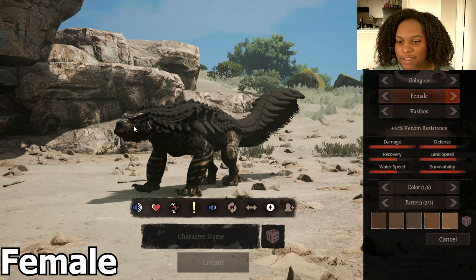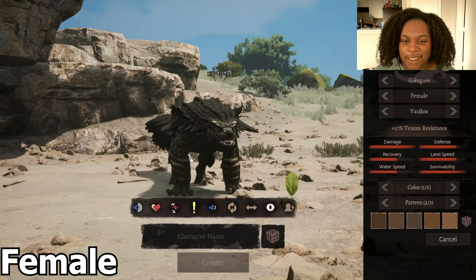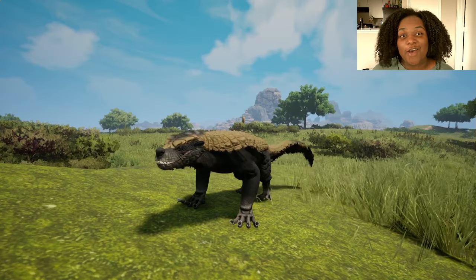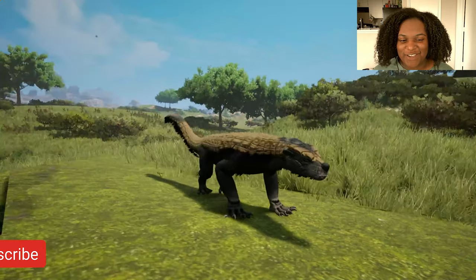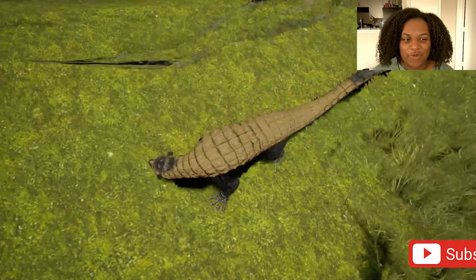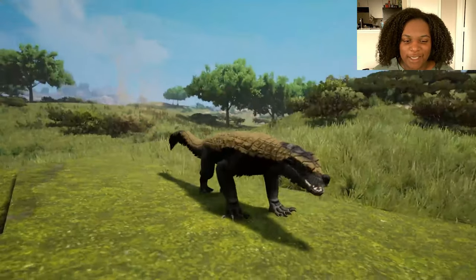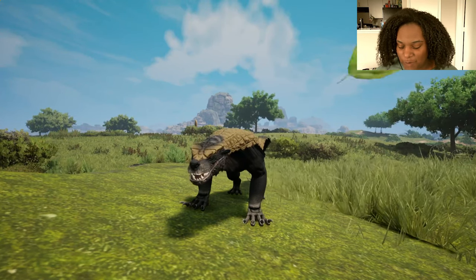Let's check out the female skin right quick. She really just has lighter highlights all around the body — just spots, like a secondary pattern on the skin. It's pretty good. And here's our baby model — I can't believe it, it looks just like a rat mixed with a monkey type thing. The tail is super long and skinny and it just doesn't look terrifying at all.